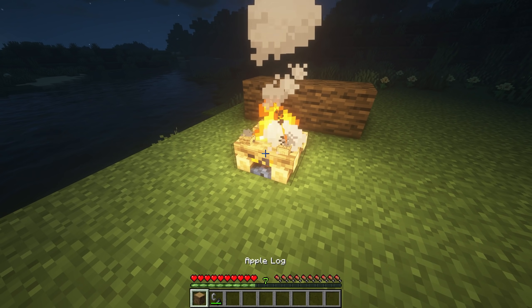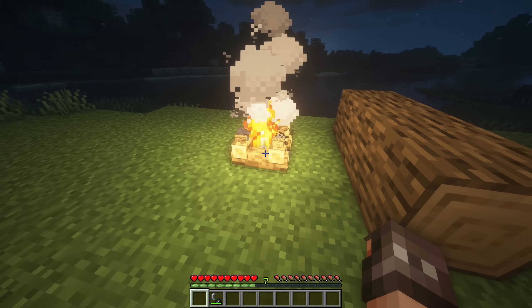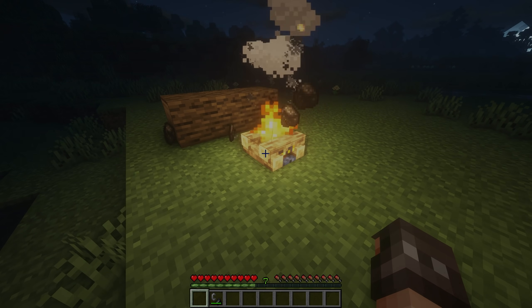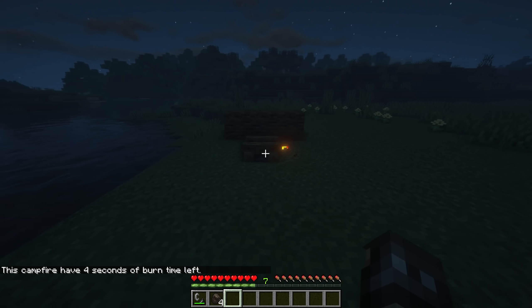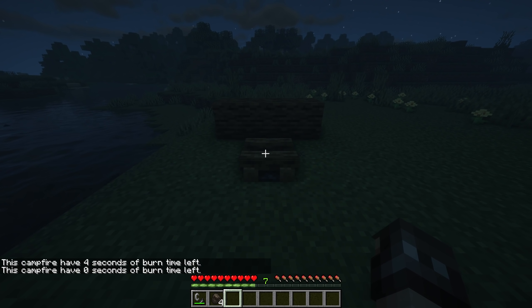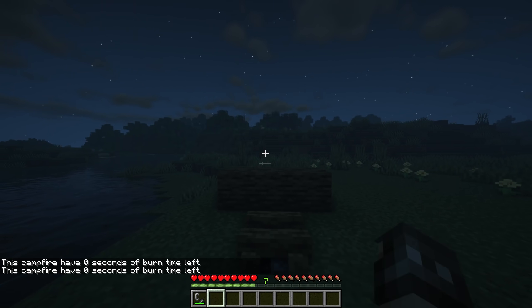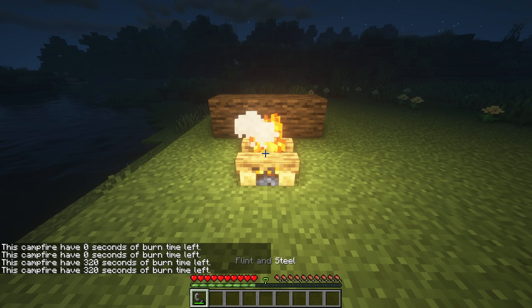On a Campfire, you'll have access to some new recipes, allowing you to turn Logs into Charcoal, dry out Wet Sponges and make Bricks out of Clay. There are a few changes to the mechanics too, as Campfires will now go out after a certain amount of time, and will need to be set alight again using a Flint and Steel. You can also add more fuel to make the fire last longer.